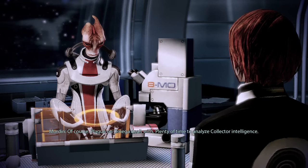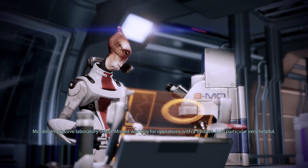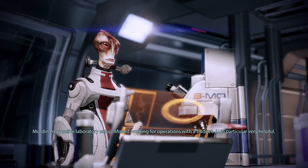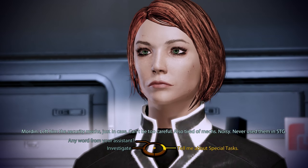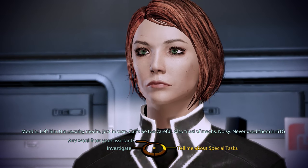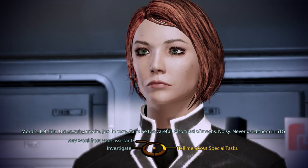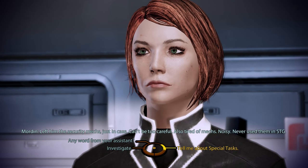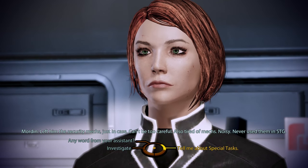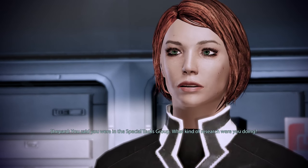Have you got a minute to talk? 'Of course. Plague on Omega dealt with. Plenty of time to analyse collector intelligence. Impressive laboratory setup. Missed working for operations with a budget. AI in particular. Very helpful. Best setup I've seen since work with the Special Tasks Group.' We can also do the very first stage of starting to learn about Mordin. What he's going to talk about isn't really relevant yet, but it will come back later in his loyalty mission, when you start asking him about what he did as part of the Special Tasks Group. Of course, you've got to bear in mind - Salarians don't live long.